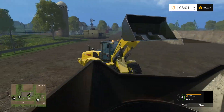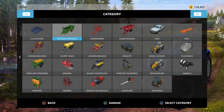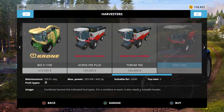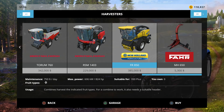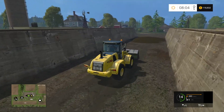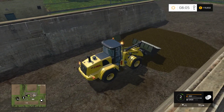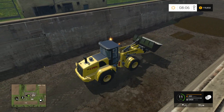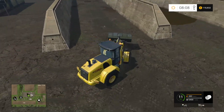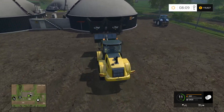I talked about getting the Krone forage harvester, but I think it's more expensive. The Krone is 415,000 and the New Holland is 385,000 — it's cheaper and I like it better. So we're probably going to buy the New Holland. We may get the Krone down the line just so we have a variety to choose from. I know we have the New Holland over on the Bjornholm map, and on Sosnovka we have the Rostselmash — really thinking about upgrading that.